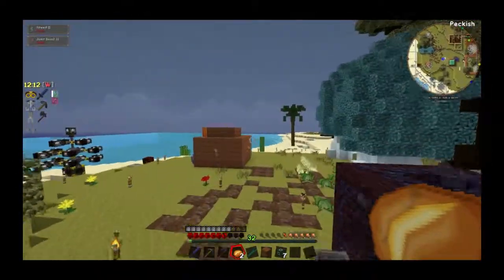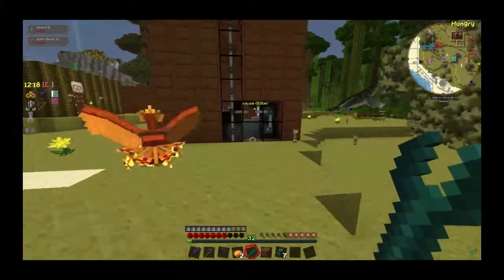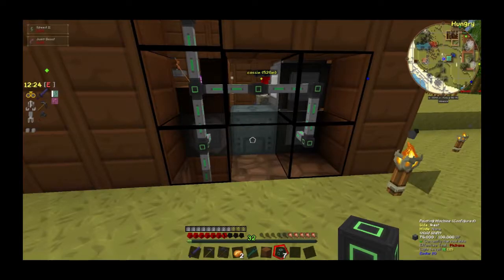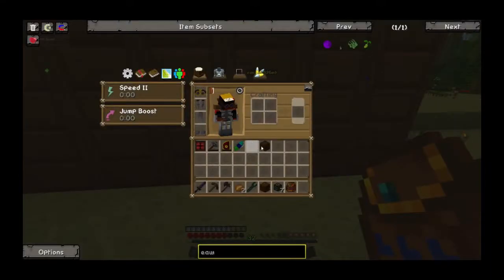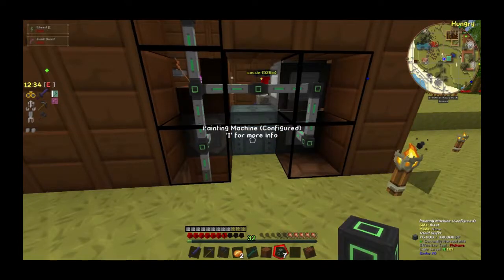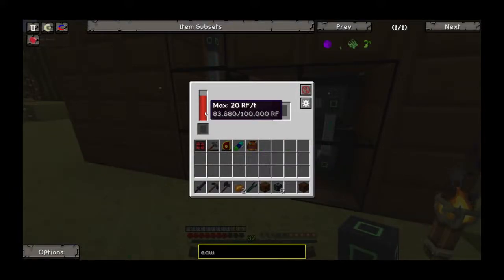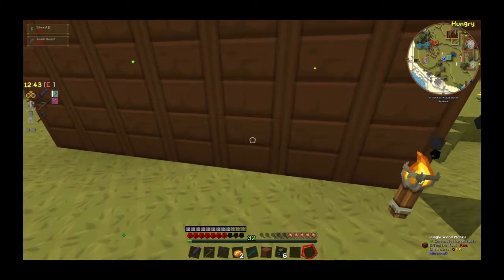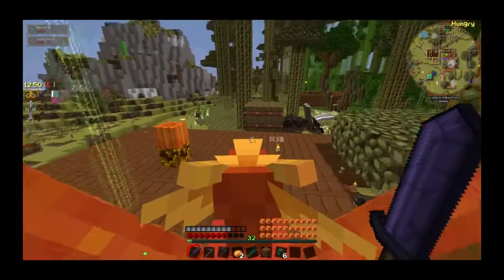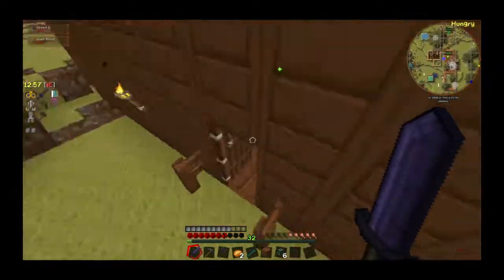I guess let me connect the Painter again. I just came up with a good idea — I'm going to take all of these compartments that I had up here and sink them one level into the ground. That way the mobs will just run right over them. That would be an idea — I won't have to worry about wasting anymore.